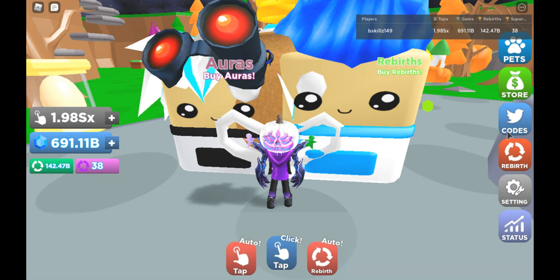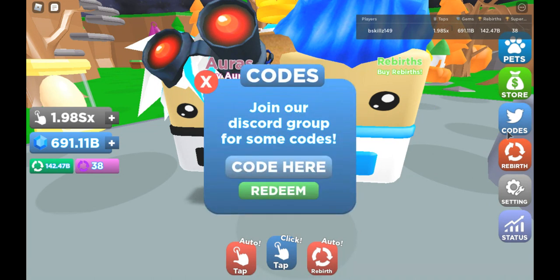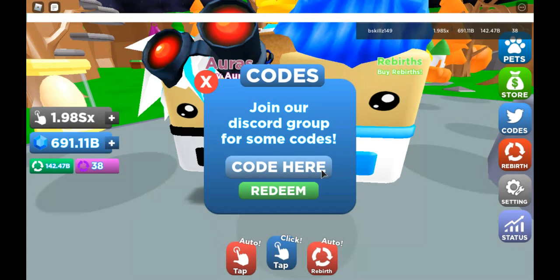Straight into it — listen to my words as I say them and input the codes as I'm saying it. That is the best way possible. This code is really, really not that hard. This one is actually the easiest code because all they did was add zeros inside of the code.